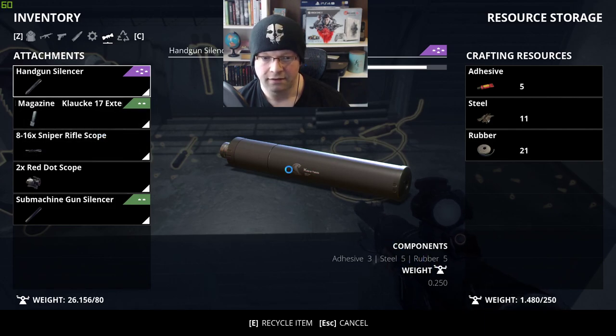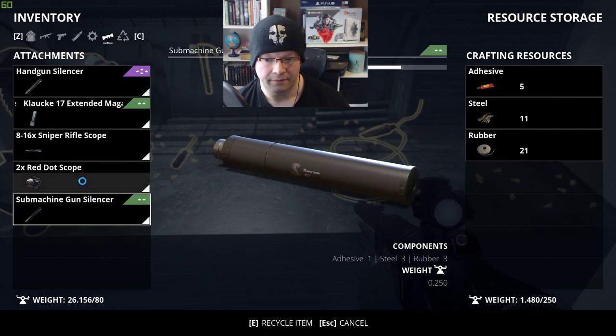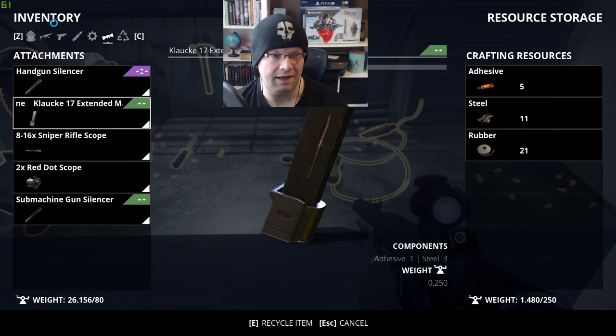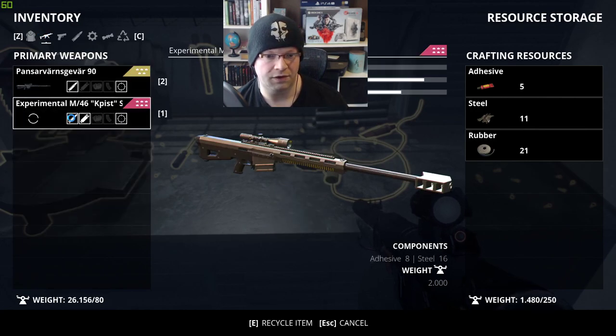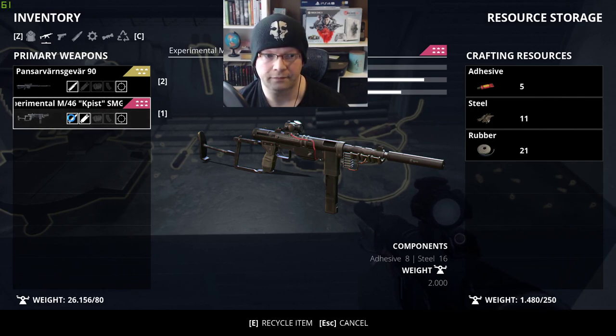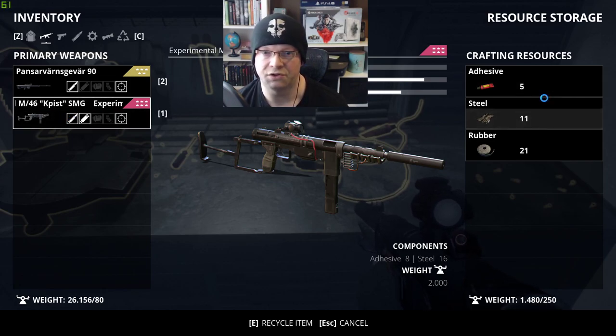You just click on it. When you look at the bottom, it'll actually show you what you would get in return if you were to get rid of it. So if I were to recycle the experimental weapon, I would get 8 adhesive and 16 steel, and it automatically puts it in your storage. I thought that was really, really neat.